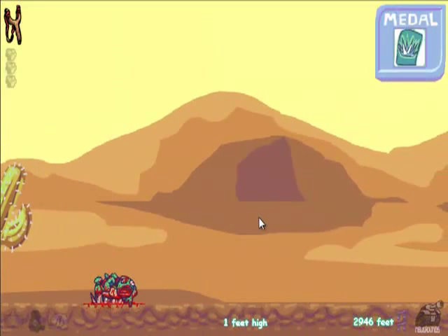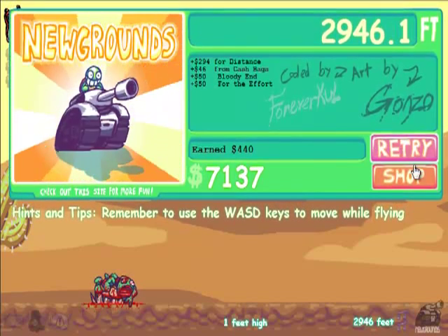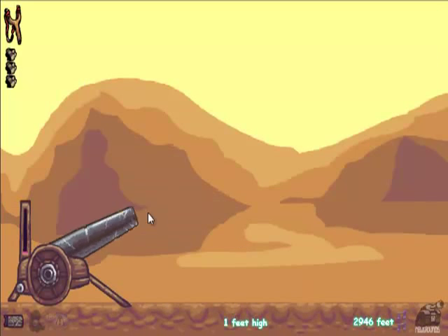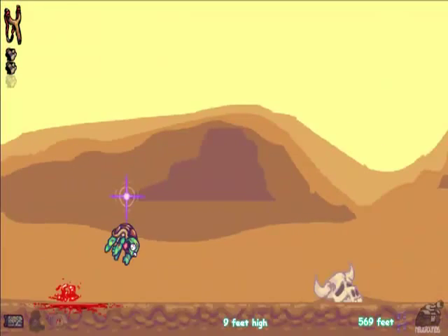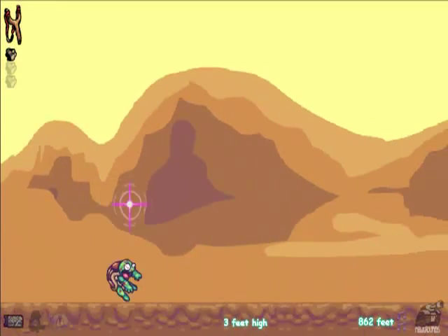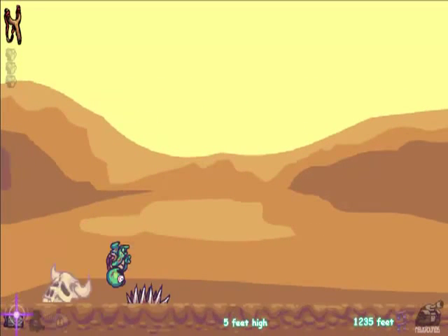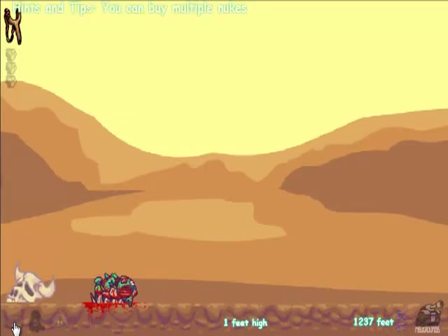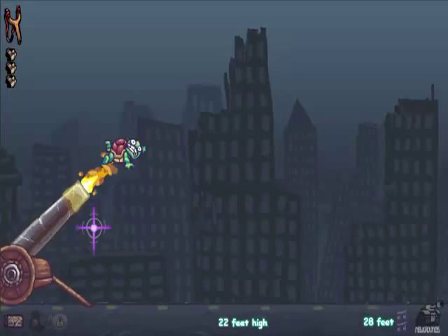Ow! Sorry buddy. Let's get that off screen. That's what happens when you hit spikes — they stop you instantly. This is why you don't use the slingshot when you're that close to the ground. You can't activate the jetpack while you are impaled, unfortunately.